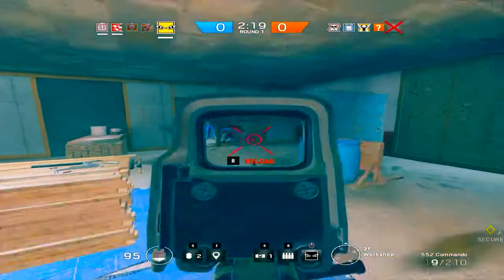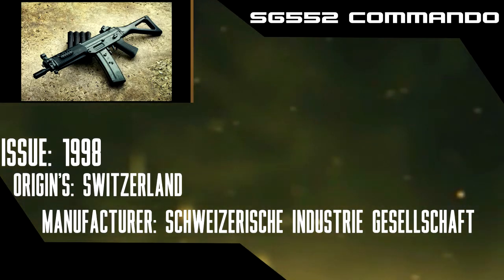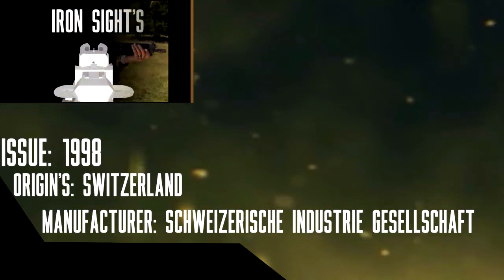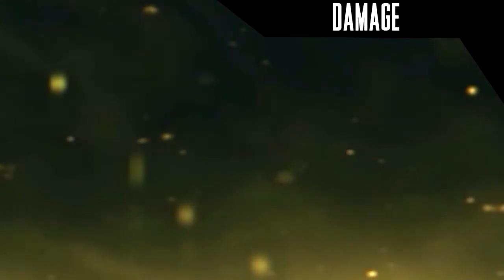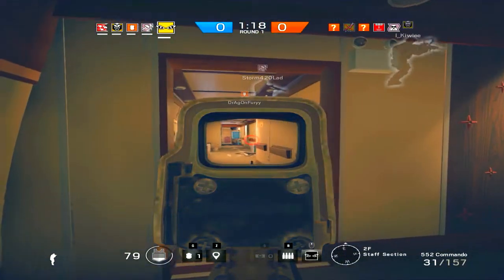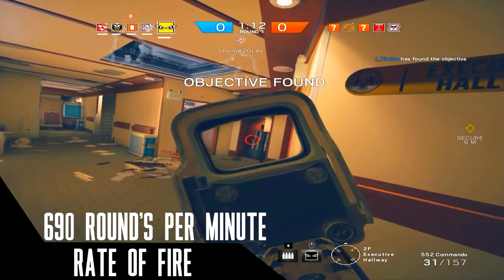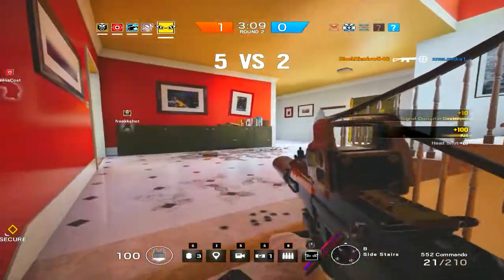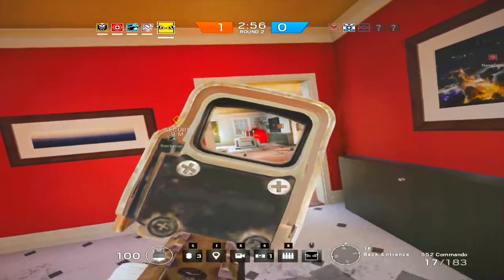The second primary is the SG 552 Commando. The SG 552 is the compact carbine variant of the SIG 550, made by Schweizerische Industrie Gesellschaft. Like the AUG, it also fires the 5.56x45mm NATO. In-game, the SG does 47 damage and can take up to 5 shots to kill. The SG 552 has a slightly below average rate of fire of 690 rounds per minute, but it's good enough to get the job done. I would recommend practicing with this weapon — even though the recoil is moderate and controllable, the side-to-side recoil makes it difficult to use for longer range engagements.